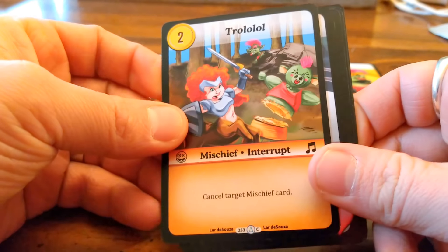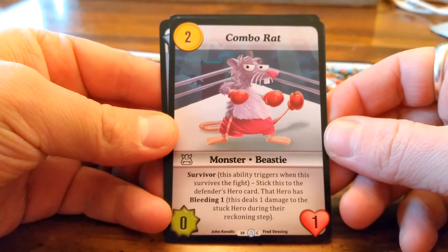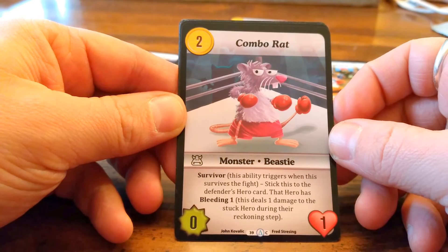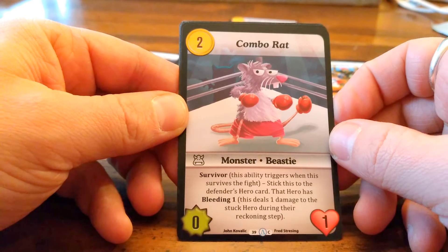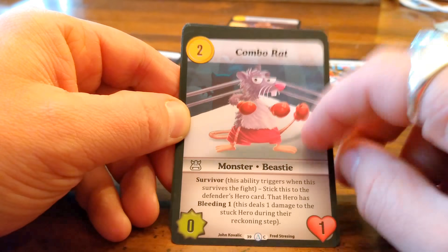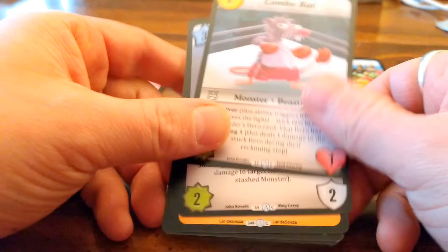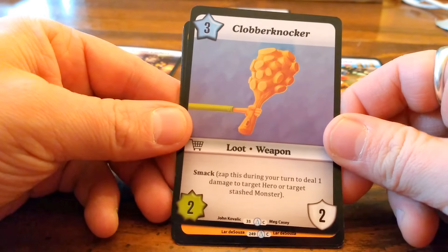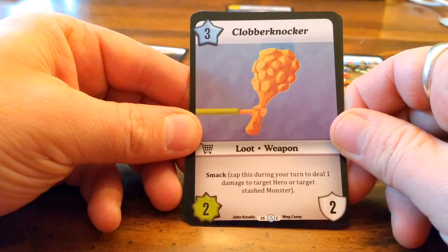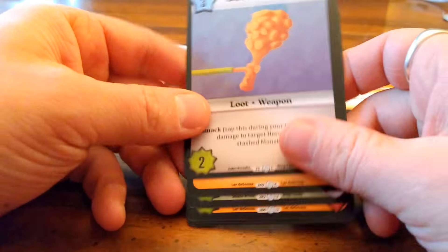Rat is a pretty decent one — this is a neutral card. If it survives a fight, stick this on a defender hero card; the hero has Bleeding 1, which deals one damage and stops the hero during the reckoning step. I played the Thief deck which had a lot of bleeding cards during the pre-release and that's a very powerful effect. Gobble Docker — Smack Zap: during your turn, deal one damage to your hero or target Smack, or target stashed monster. If you're not using this you can tap it, so cool, nice little weapon.